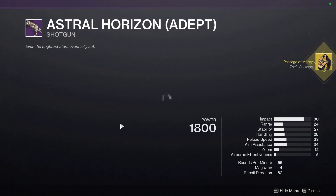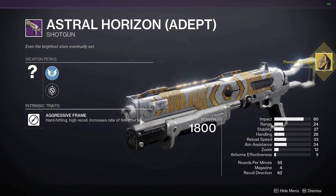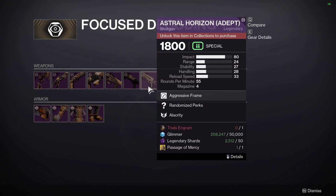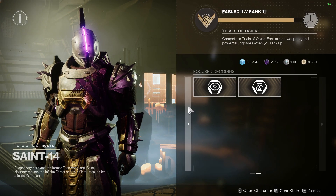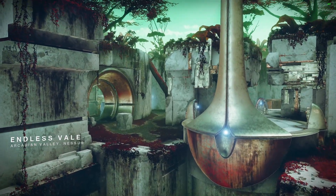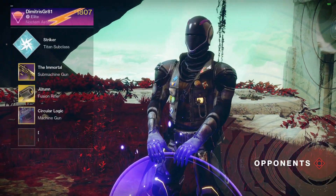The Adept weapon this weekend is going to be the Astral Horizon. So if you want a decent Kinetic Shotgun, go pick that up from him or try to go Flawless this weekend. As for the Trials map this weekend, it's going to be Endless Veil. Make sure you're not peeking that Sniper lane unless you're running a Sniper.